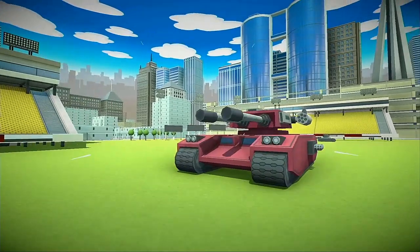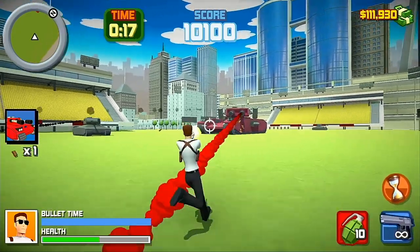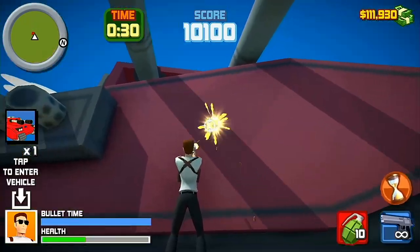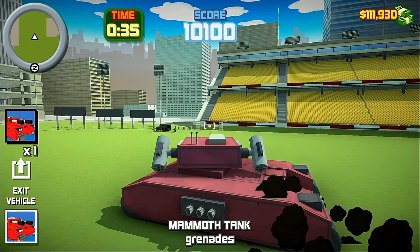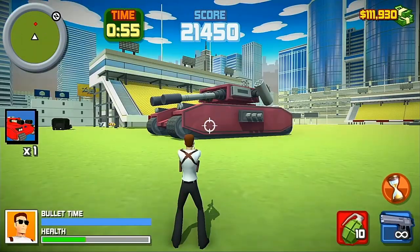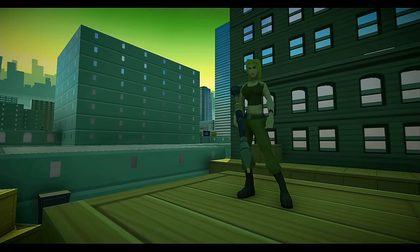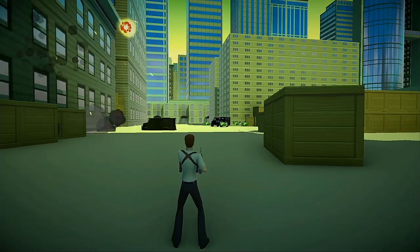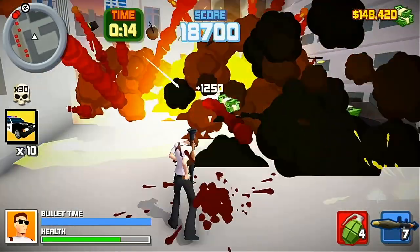The game is pretty buggy. In one level, tasked with destroying a mammoth tank, I went in close under its barrels so it couldn't shoot me — and suddenly the enter vehicle icon flashed, so I jumped inside and took control of it. After blasting a few tanks, I got out and it didn't start shooting again, so I just finished it off with grenades. Then there was a mission to kill Katie, a girl with a rocket launcher, who ended up somehow killing herself and leveling a city block in the process.